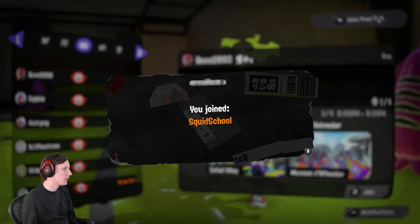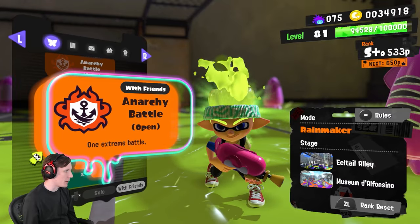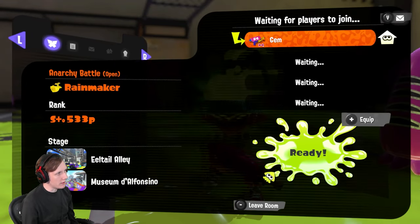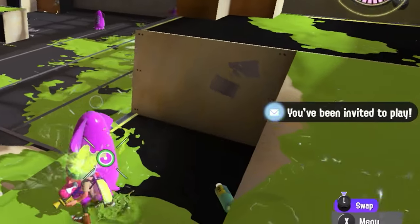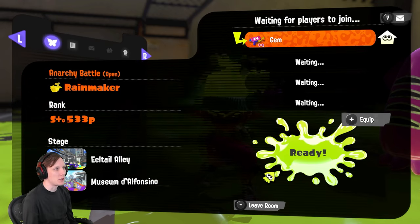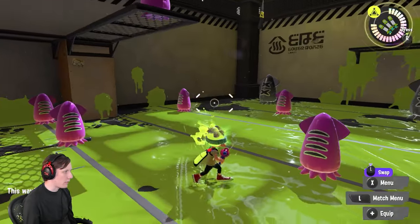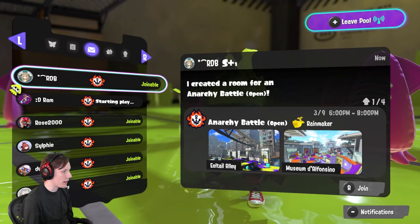When you enter a pool, you're able to receive notifications from others looking for matches within that community. So I'll enter the Squid School pool — if someone wants to run an anarchy open and creates a room, an option appears in the upper right. You press and hold the Y button, which sends a message to everybody in that pool that there's a game available. You have to actively send that invite — people won't automatically see it just by being in the pool. They'll get a notification and find the game in the envelope menu where you joined the pool.